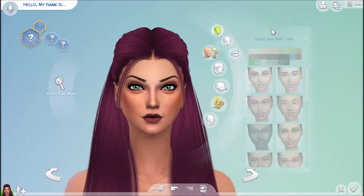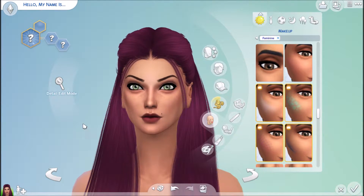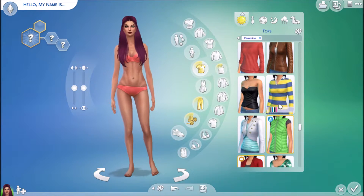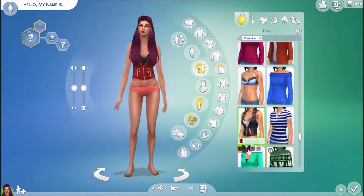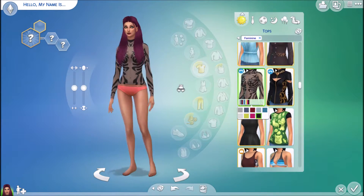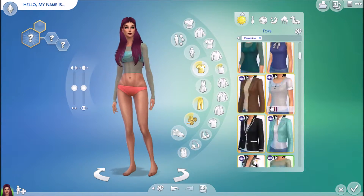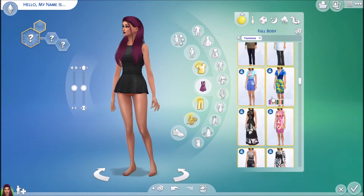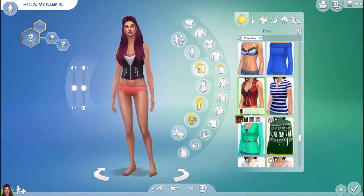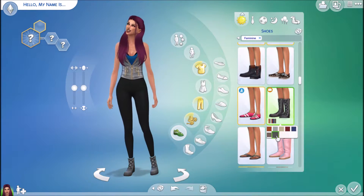This hair is actually alpha. I usually use Maxis Match and I'm a huge advocate for Maxis Match — Maxis Match only — it makes your game run so much smoother and it just maintains the overall look of The Sims 4, that's why I use it. But I wanted this hair in Maxis Match, and to have the hair in Maxis Match you also have to have the original mesh, which is an alpha CC.